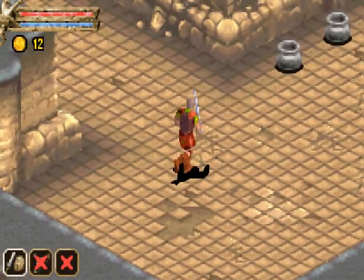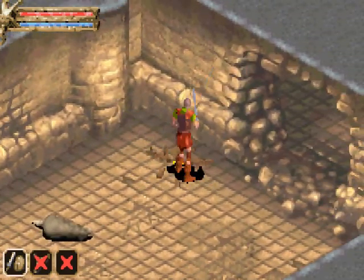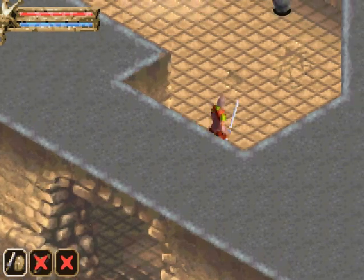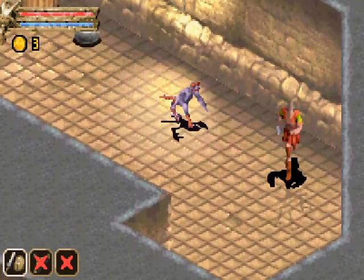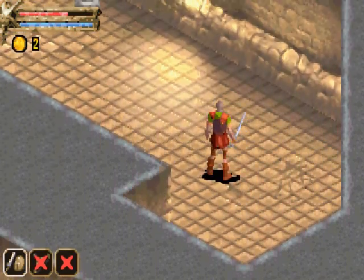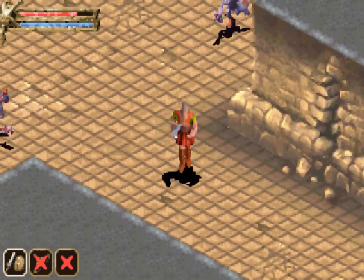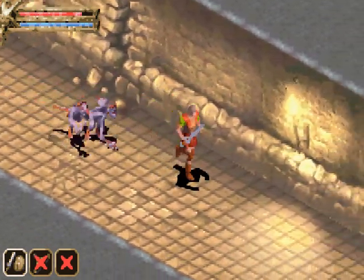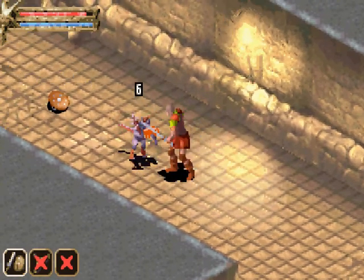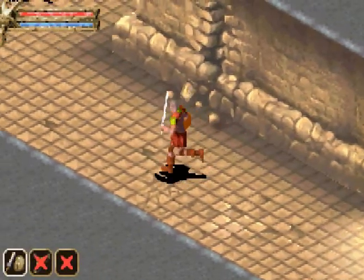We find some armor and a rusty shortsword, which we equip. We get a new enemy — a kobold. You have to watch out for these guys; they're a little vicious at this level. And — is that a shield I see? Yoink! A worn wooden shield — I didn't expect them to drop this. Now melee combat just got a whole lot better.